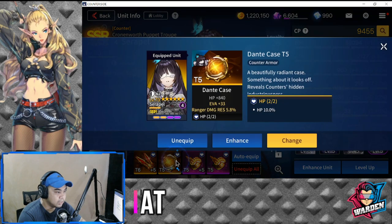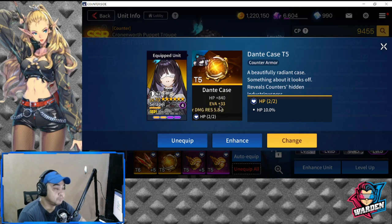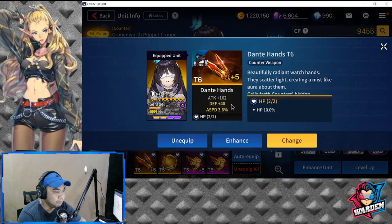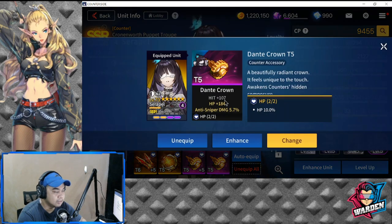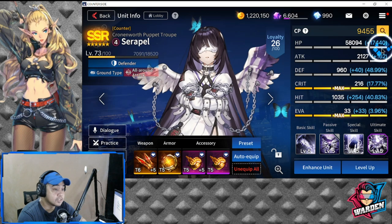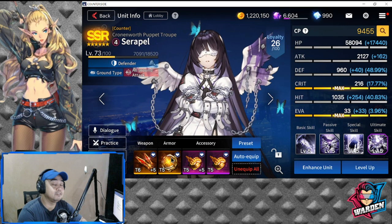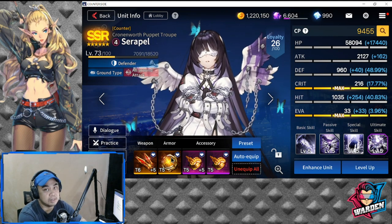I have a tier six piece already, but change evasion since it's not part of what she's built for. For gear stats, I would advise cooldown, HP, or hit — those are the things to prioritize. I still need to change some pieces. I'm thinking of going with skill cooldown or skill haste for the first two slots so her special and ultimate skill cycle faster.